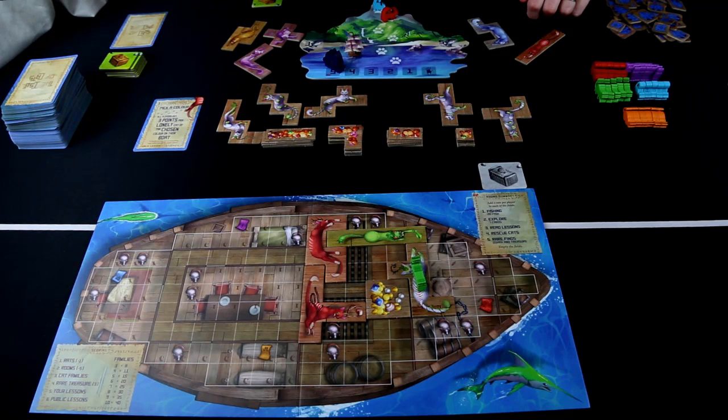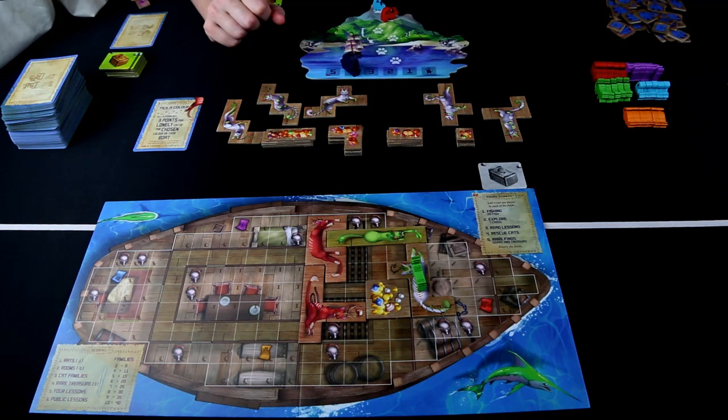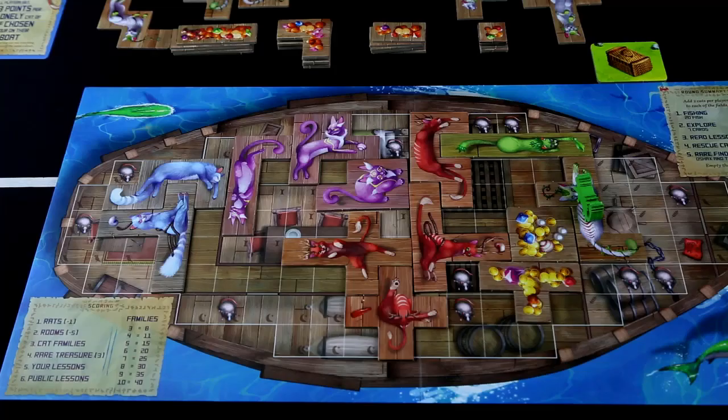At the end of each day, empty the fields — the cats flee — and move Vesh's boat to the next space on the day tracker. When Vesh's boat reaches the last space, the end game is triggered and you proceed to scoring after the five days are complete.